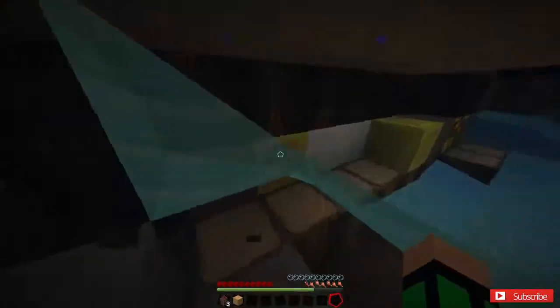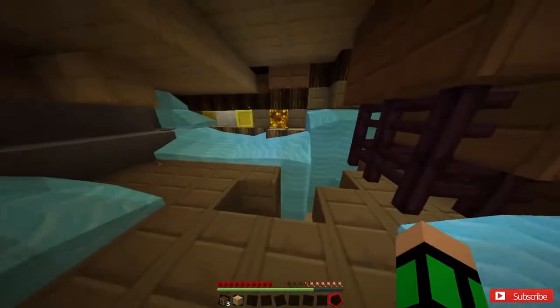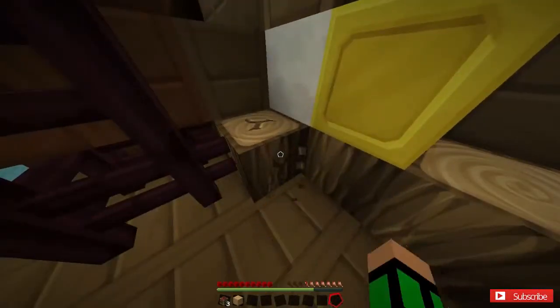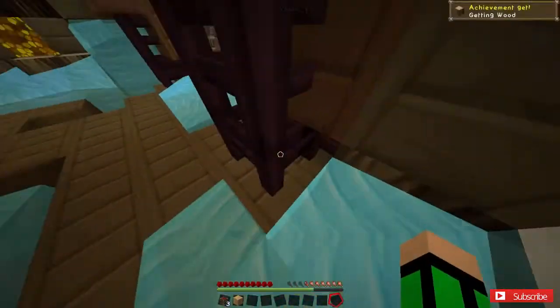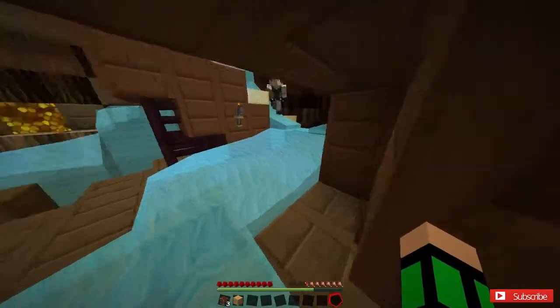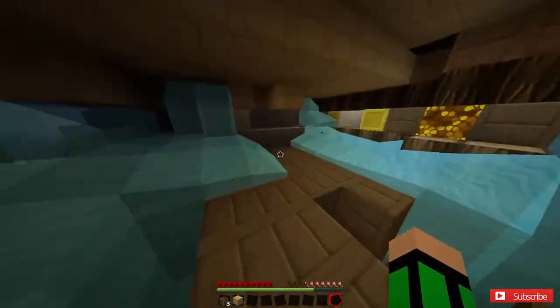Nothing in it, but it's pretty cool — kind of like it's leaking. I like how they added that in Minecraft. Are we allowed to grab this wood? Yeah, we can grab anything. I'm gonna grab some of the logs. Let's search for loot here and then come back to get the gold later.